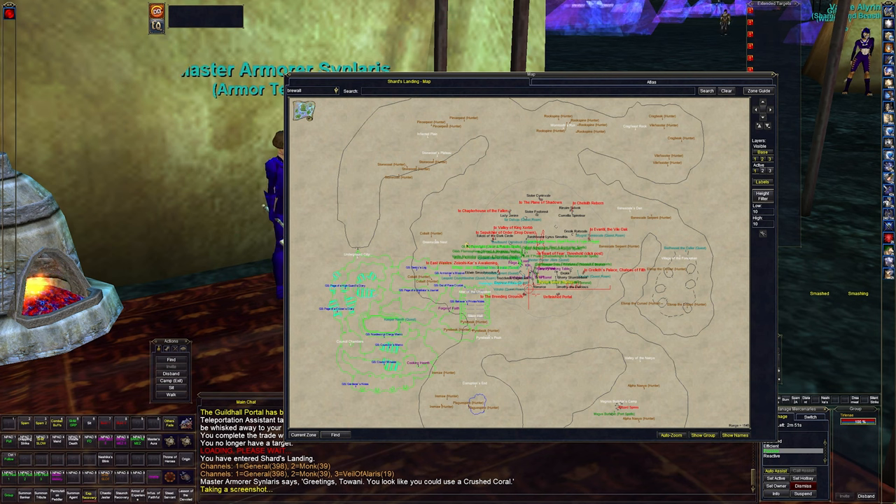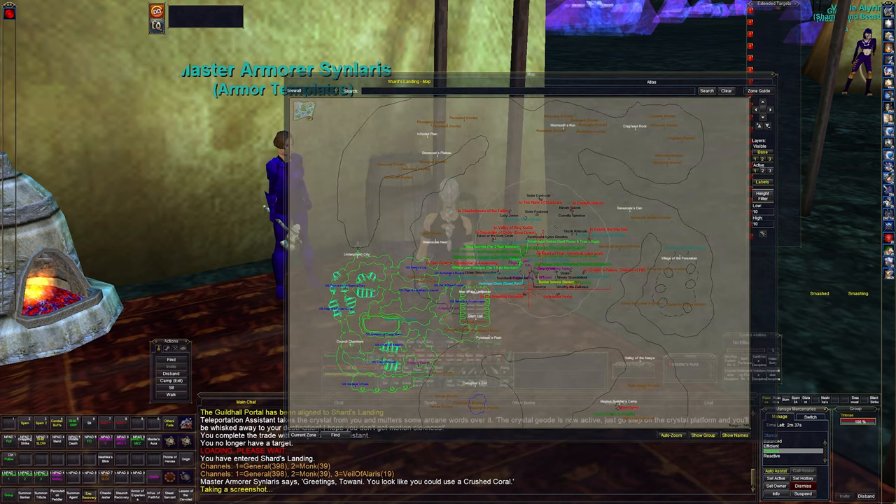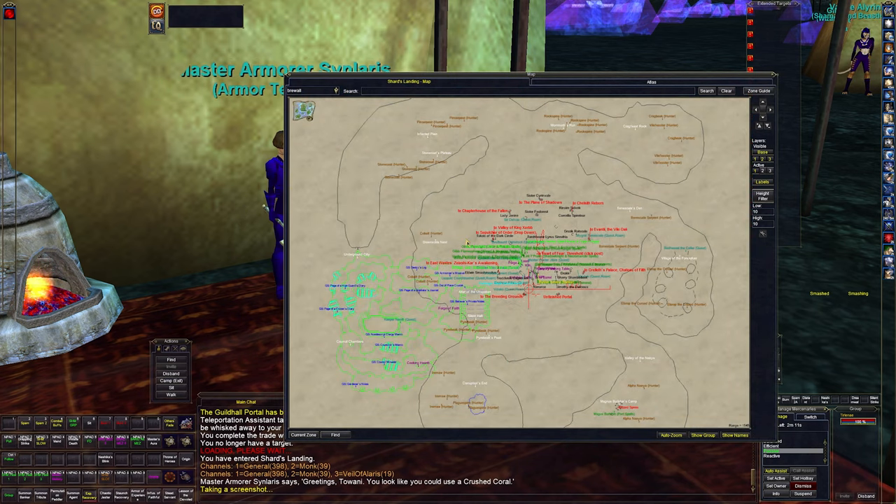These are all obtained from killing the named mobs — any of these names can drop a piece randomly. There are different tiers and different tier zones, up to four tiers. Shards Landing, Eastern Wastes, Kael, and Crystal Caverns are tier one. Grelith Breeding Grounds, Chapterhouse of the Fallen, Evantil the Vile Oak, and Valley of the Lurkers are tier two. Tier three is Chelsith Reborn and Plane of Shadow, and tier four is Tier'Idal Rebirth and the Epicenter.